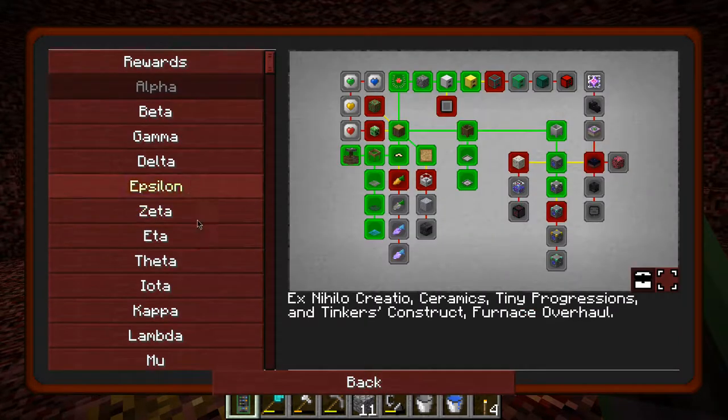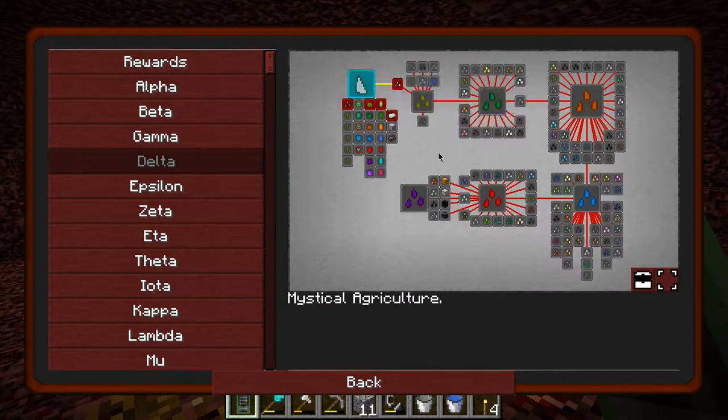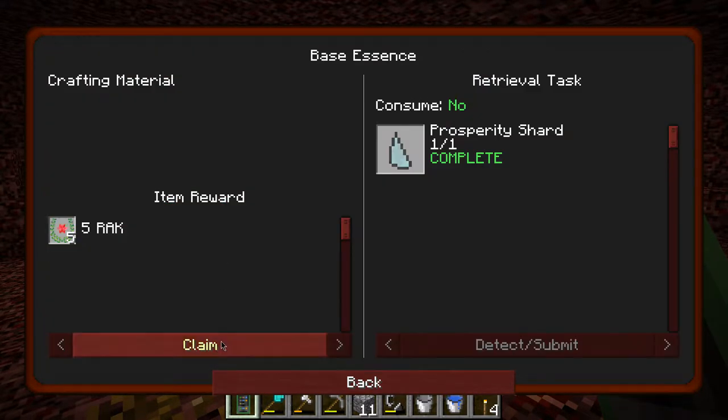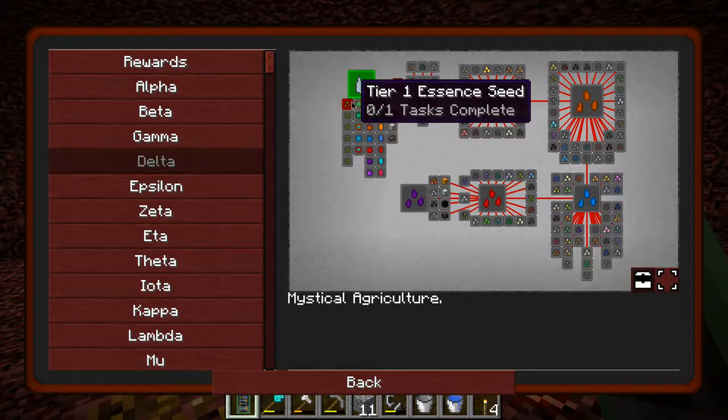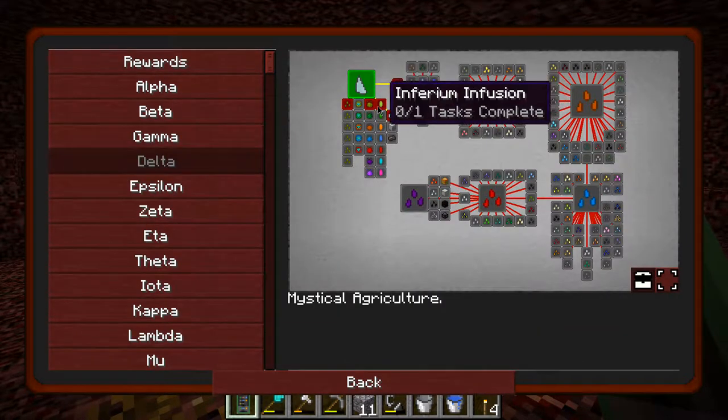I guess let's hand that in. I think it's in delta here. Yes, what I want to do is I want to start doing some of the seeds and stuff because that's obviously going to be fun, so let's claim that. So what can we do? Base essence seed. I don't really understand how this works.